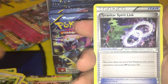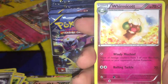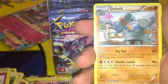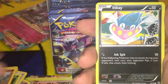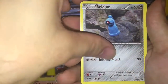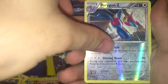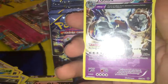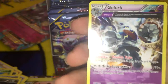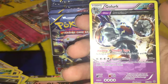Gloom. Tyranitar Spirit Link. If we can just get a regular Mega Tyranitar, that'd be cool. Whimsicott — move all damage counters from one of your Benched Pokemon to your opponent's active Pokemon. That could be hilarious. Golurk. Inkay. Oddish. A Beldum Toy. A Goomy. Reverse Porygon Z. And Golurk — regular Full Art Rare. So his ability is Stop: prevent all opponent's abilities done to this Pokemon. That's what I was referring to — those are the ancient abilities. A lot of the Full Arts will have it. It's nice!